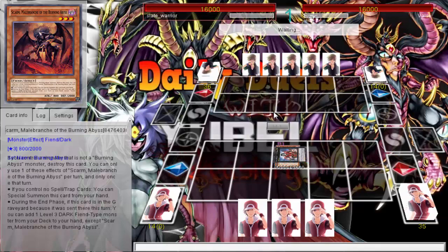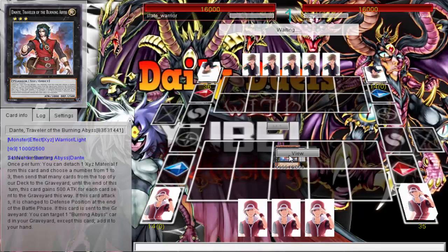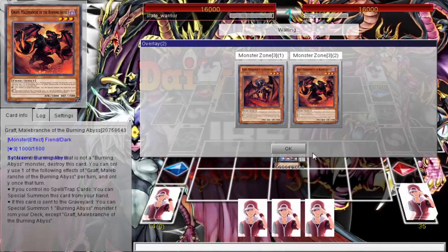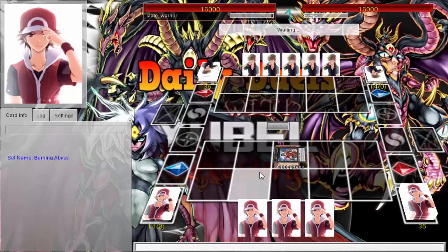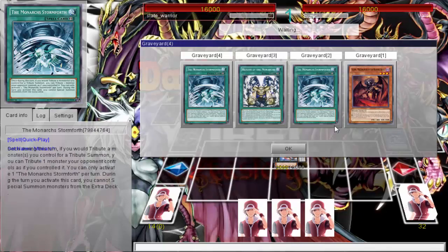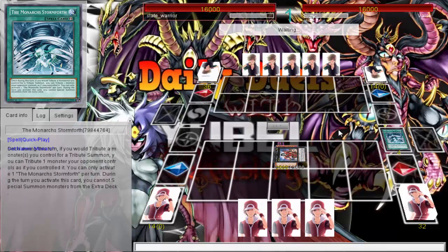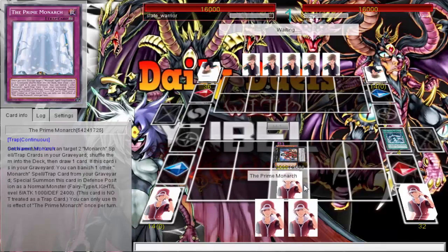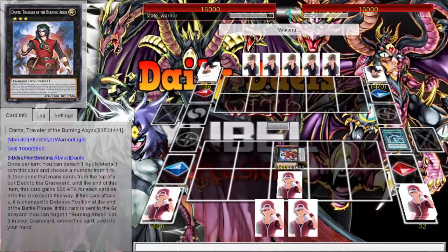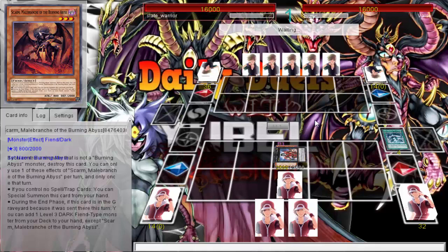So I want to send Scarm. If you Normal Summon Scarm, you can get the Scarm effect during your end phase. If you special summon Graff right now, you won't get the effect. Then I messed up — I should have sent the other one because I have another Burning Abyss in my hand. No big deal. Well, it was Farfa, so I kind of want to save Farfa for my turn. I set a Prime. You're only running two Primes — just for space. That's surprising, because especially in this deck with milling via Beatrice, I'd run three.